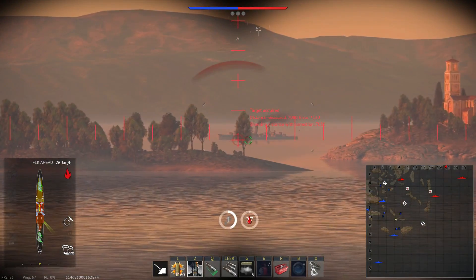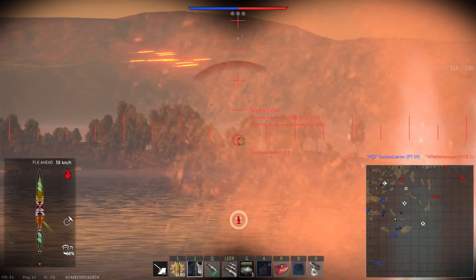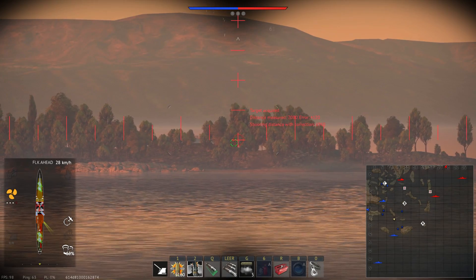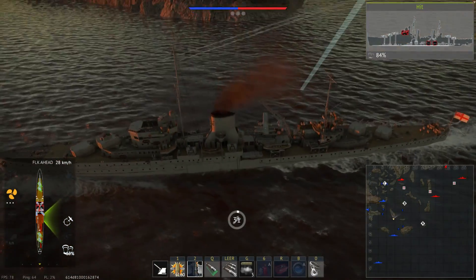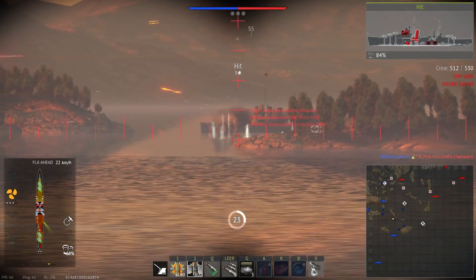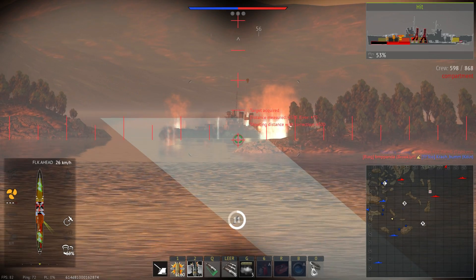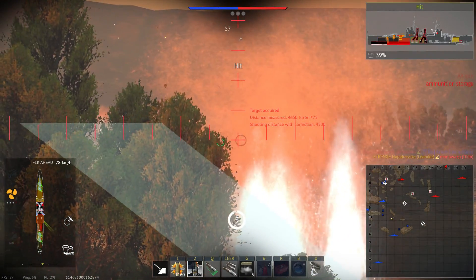I switch fire to the HMS DDo. First hit on the bridge costs him 15 crew. The helm is down, he's going in a straight line — a predictable target. I receive quite a pounding myself, trying desperately to get behind the island. It's very punishing that out of my four screws only one is disabled and that reduces my speed to half. Thanks to the propulsion partial knockout I skillfully dodge some torpedoes. I switch back to the USS Brooklyn but still the DDo keeps ticking down, and I get the kill.